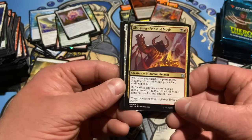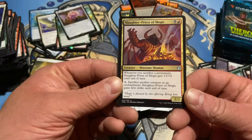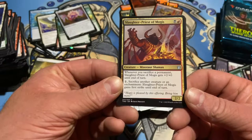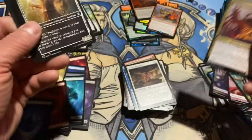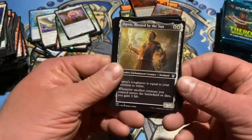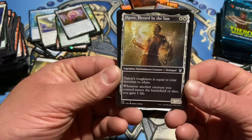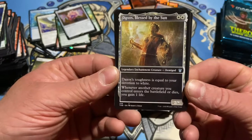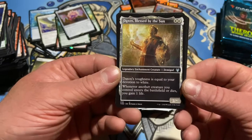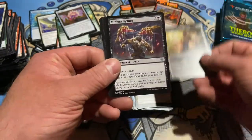Slaughter Priest of Mogis — whenever you sacrifice a permanent, it gets plus two, plus one until end of turn. Sacrifice another creature or an enchantment, he gains first strike. Daxos, Blessed by the Sun — alternate art, very cool, imagine this in foil. Toughness equal to your devotion to white. Whenever another creature you control enters the battlefield or dies, you gain life. Going into the cool pile.